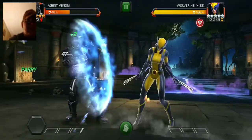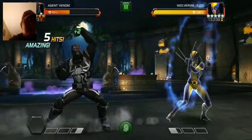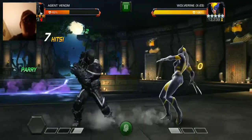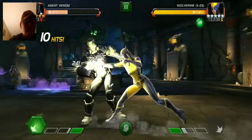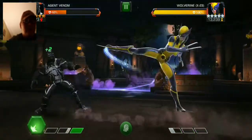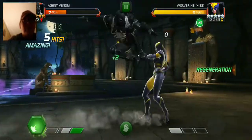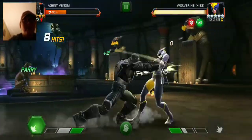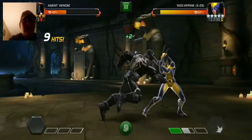This fight — I don't like X-23, she's kind of bugged a little bit as you'll see here. She'll throw her special one and boom — you can't hit her right after she finishes her special one. She just blocks it.